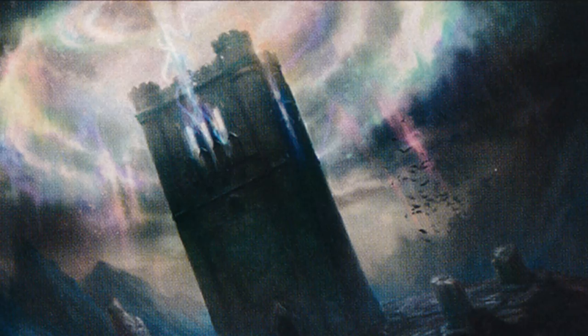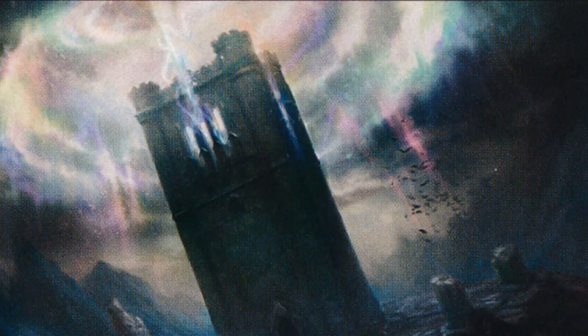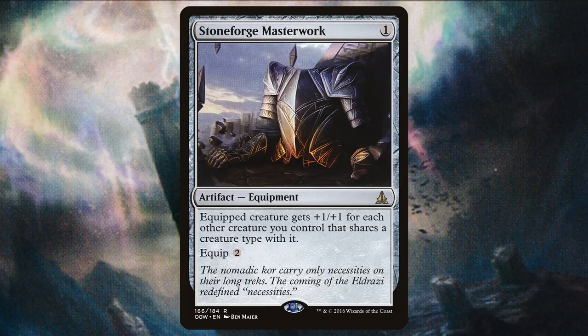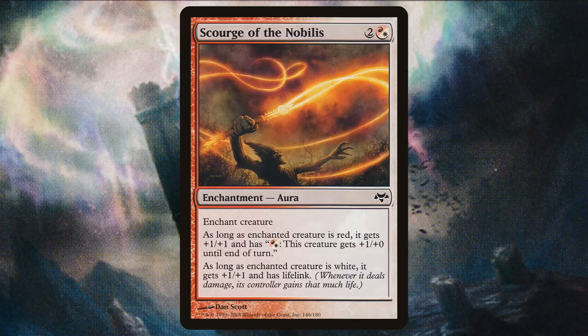Obviously we want to make sure we can keep triggering Tajic's Mentor ability, and that means we need to make sure that he has greater power than other creatures we control. To do that, we have Armory of Iroas — equip it to Tajic and every time he attacks he gets another +1/+1 counter. In case our opponents don't like the Armory, we have Stoneforge Masterwork to add +1/+1 counters for each creature that shares a creature type with Tajic. Considering most of our tokens are soldiers or humans, that should be a lot. Dowsing Dagger gives Tajic a boost of power, and if you connect with a player, it helps your mana base.